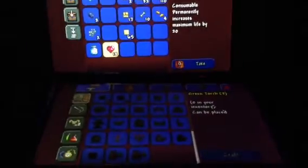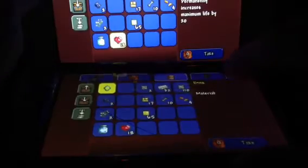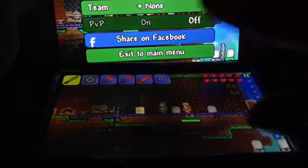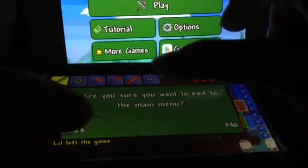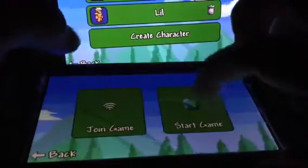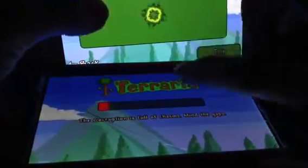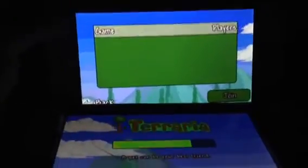So what you're going to want to do is craft a barrel, and you're going to want to go into that barrel and take the best guy. Then you're going to hit Play and go into your best world, and hit Join on your second device — because you need two devices for this to work — and hit Join.